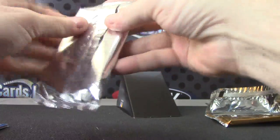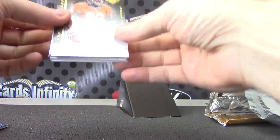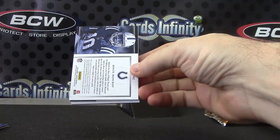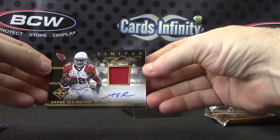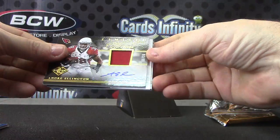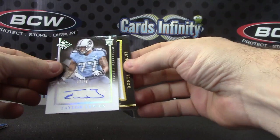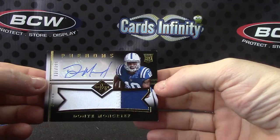Alright, we'll end on the limited. Jake Locker 3/99, Julius Thomas 3/99. We have an Andre Ellington numbered to 25 patch autograph. And Taylor Leewon numbered 17 of 49. And patch autograph numbered to 199 — Dante Moncrief.